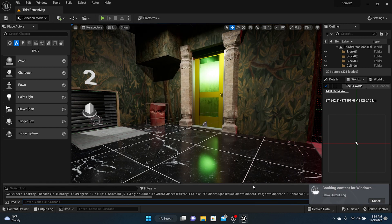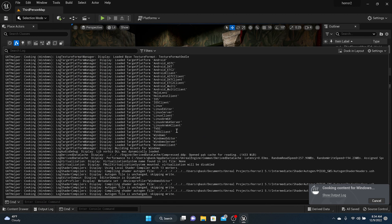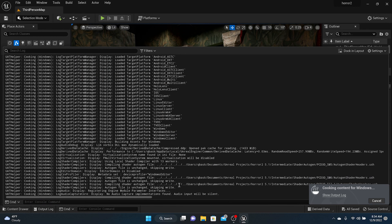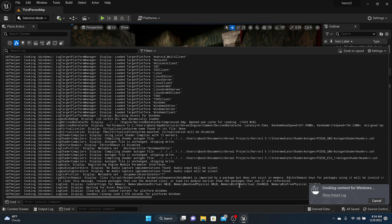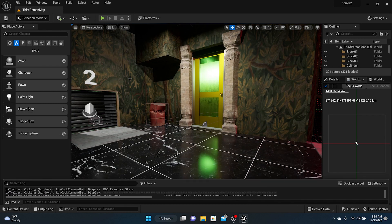Right here in the output log you'll see it start cooking and it's going to take a minute. We'll pause and come back when it's finished. Once your package is fully cooked you'll see 'cook command completed,' you'll hear a little charm sound, and you're done with that part.